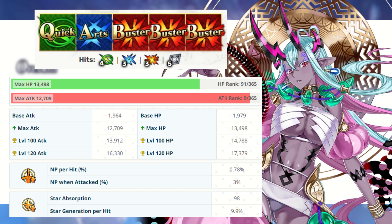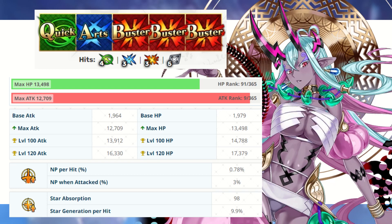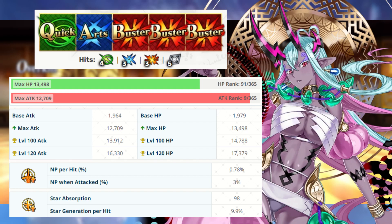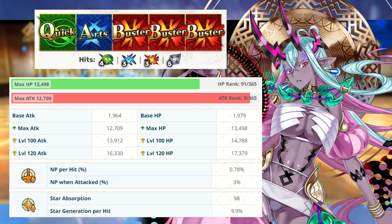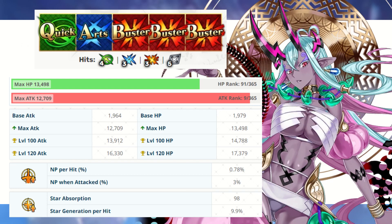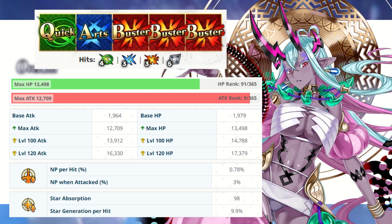We are back to the good old days of Ungabunga with this saber, kind of sort of seeming like a five-star Gawain. Her max HP of 13,498 is alright, but what's really impressive is Ibuki Doji's attack, sitting at 12,709 — currently in the top 10 of attacks for all characters in the entire game. Her NP per hit seems solid at 0.78%, but considering she only has one arts card and one quick card, she's definitely going to need some help to charge that NP.